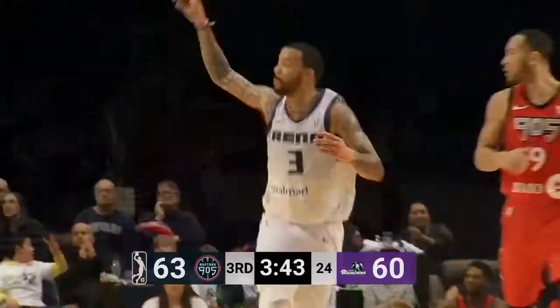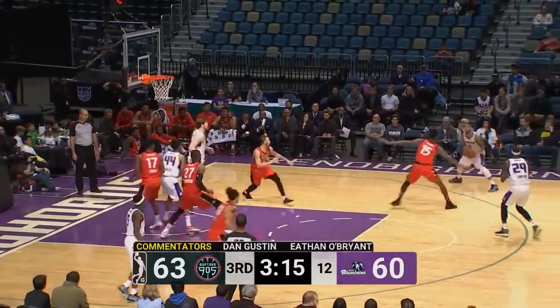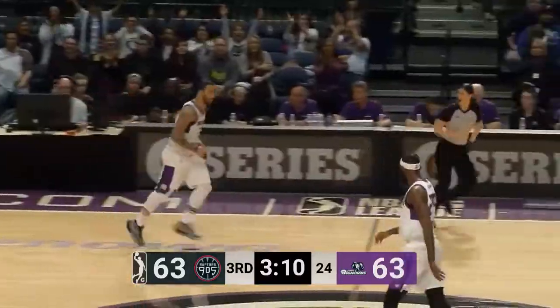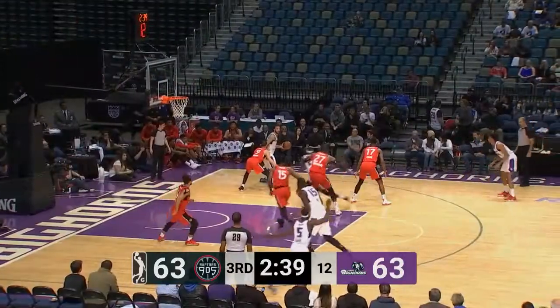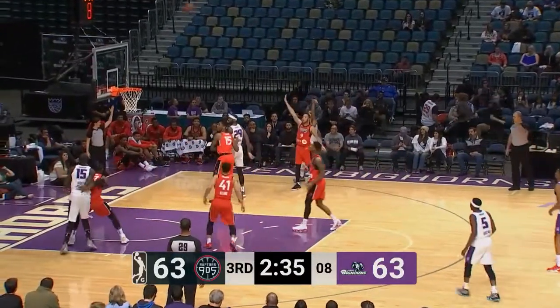Higgins finds Williams. Jack didn't have enough on it but tips it out, and here comes Montero. Williams again shooting. The Bighorns only have one foul. Williams with a little step back.